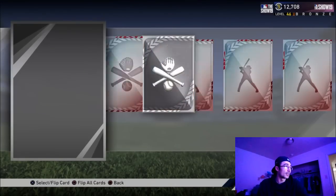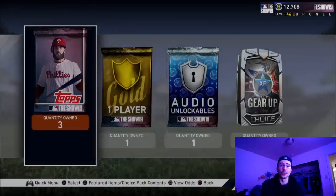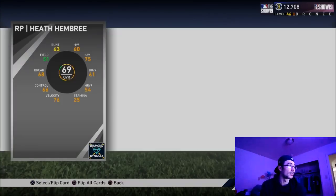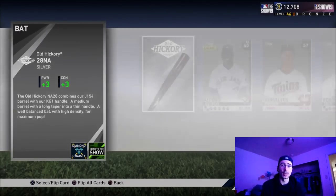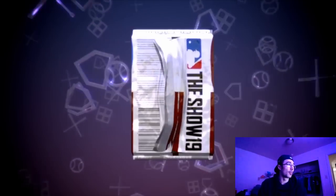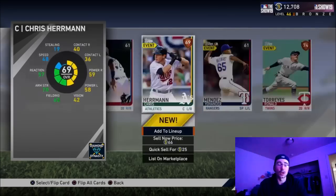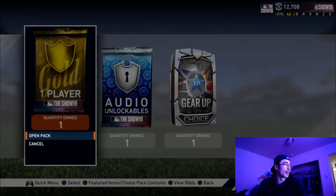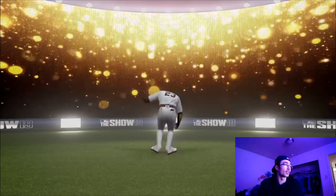Doing exchanges with bronzes to silvers, trying to get new cards for collections, might not be a bad strategy to make stubs. I've been flipping cards on the market, making a few thousand stubs while doing homework. Packs are a little more expensive but the guaranteed gold player here is Marcello Ozuna — this is from the XP reward path just from leveling up.